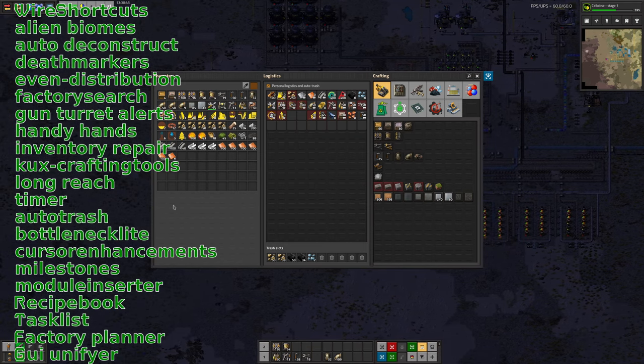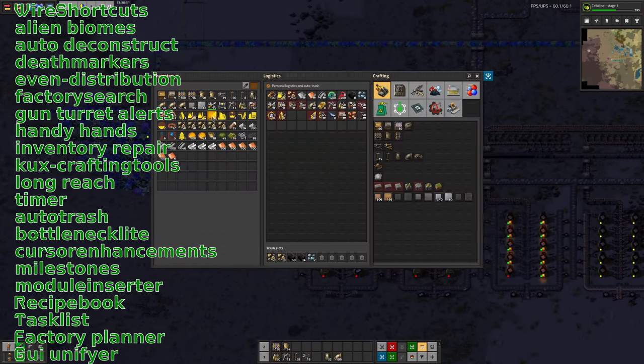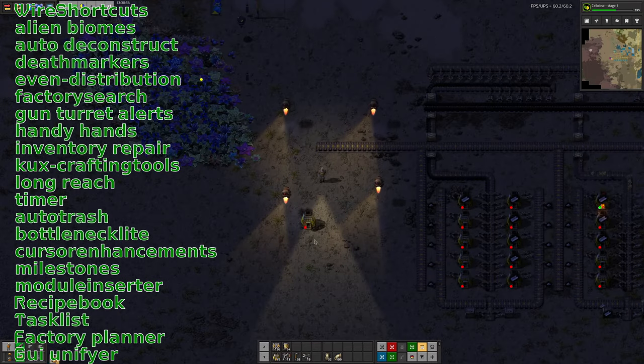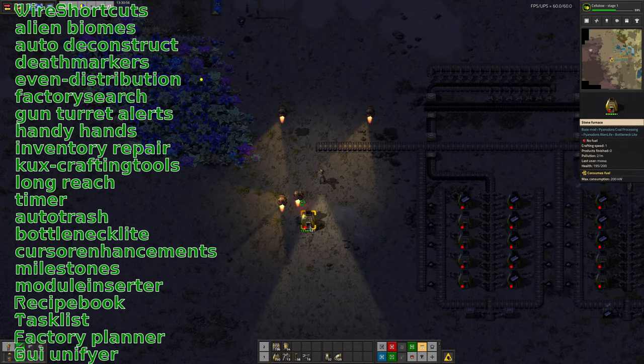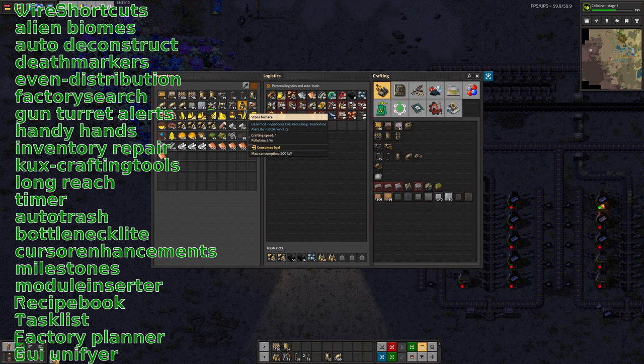Inventory Repair will similarly automatically repair anything in your inventory that's damaged — it's got a stack of repair packs here. If you put down a furnace and then shoot it a bit, the bots will automatically repair it, and if you grab it back up again it will automatically be repaired in your inventory. That means you don't end up with silly numbers of broken buildings. So if I take all of those away, I can see it's automatically hand crafting more to replace them — that's the Handy Hands mod in action. The idea is that as you go around placing stuff, it'll keep you supplied with all the bits and pieces you're using as you go around.